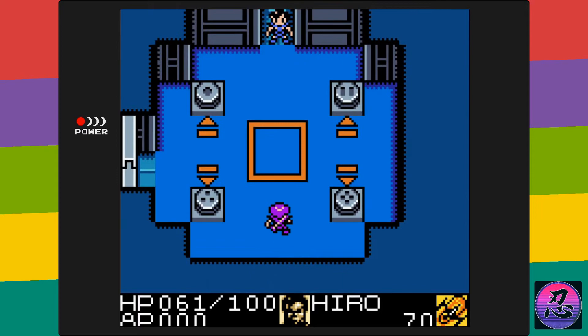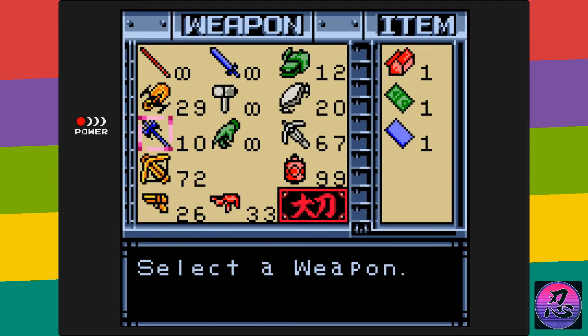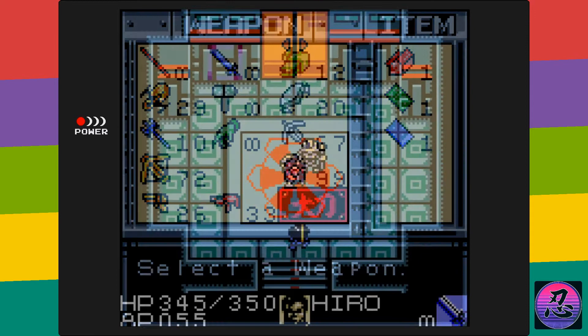The game has a lot of different guns, including a Glock, but unfortunately they all kind of feel the same. It would have been nice if there was a spread shot, a flamethrower, or a homing missile — something to give you more advantage in ranged combat.